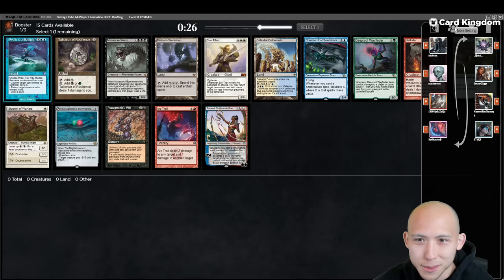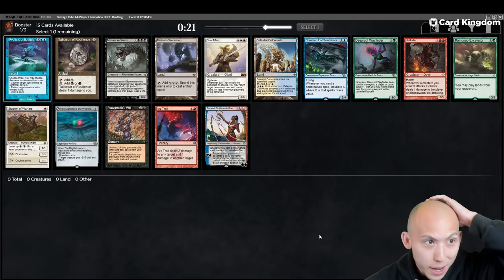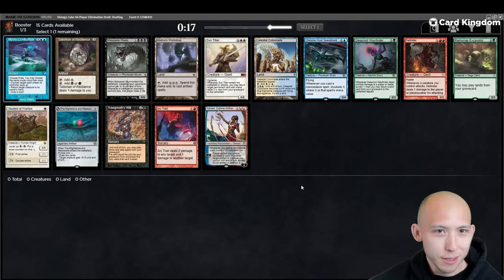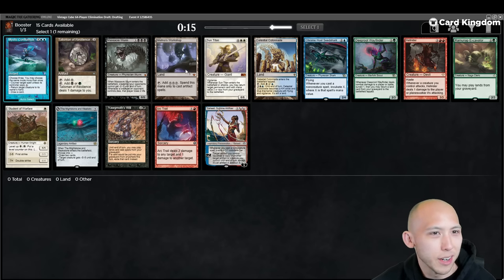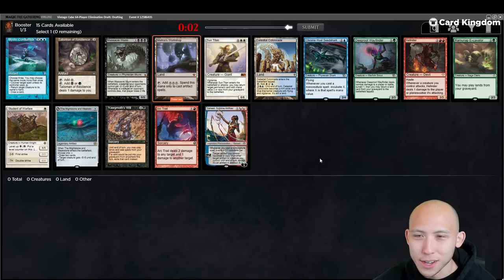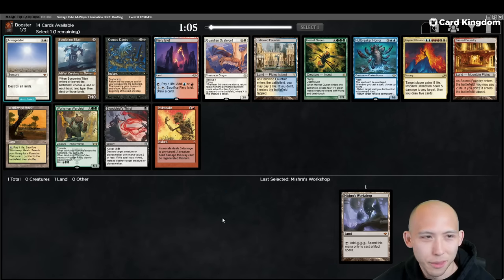Lots of big names in this one already. We'll jump into our pick one pack one, where we have not opened any power. Obviously that's the first thing you scan for. Workshop is extremely powerful, though generally tends to wheel. Yagmas will for the storm nonsense. I think this is actually a pretty weak pick one pack one. I kind of like taking the Workshop and maybe seeing if we can just do some big broken artifact deck, or at least lead off with that and see from there.